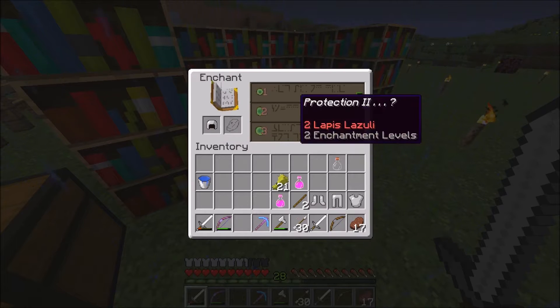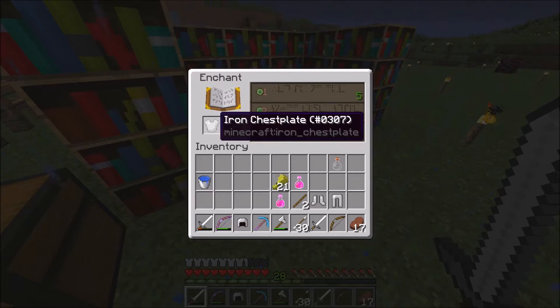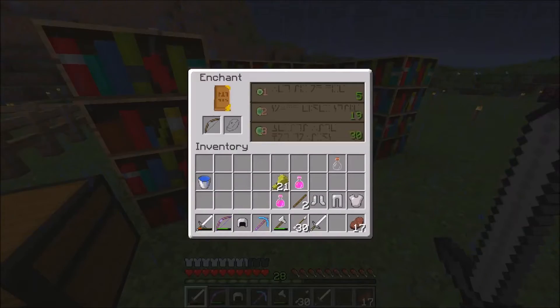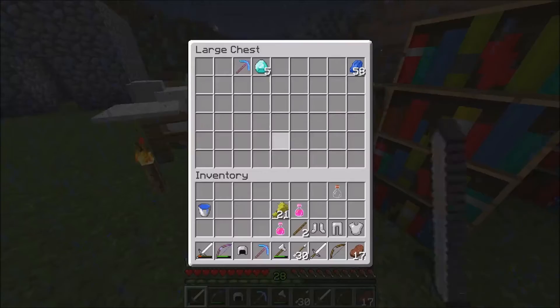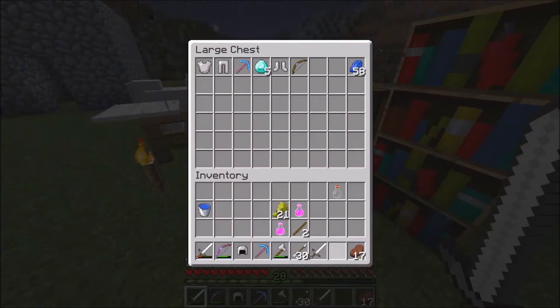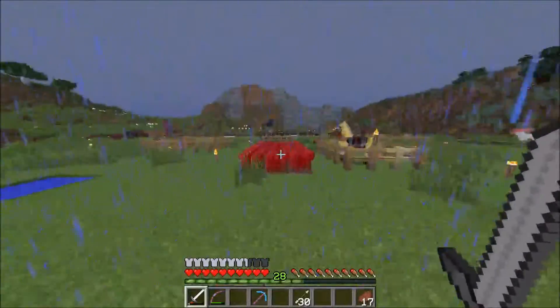I'm going to check the other enchants just in case there's anything really good: Unbreaking 3, Blast Protection 4, Depth Rider 3, Unbreaking 3, Power 3. We're going to be enchanting the sword next once we get the levels for it.